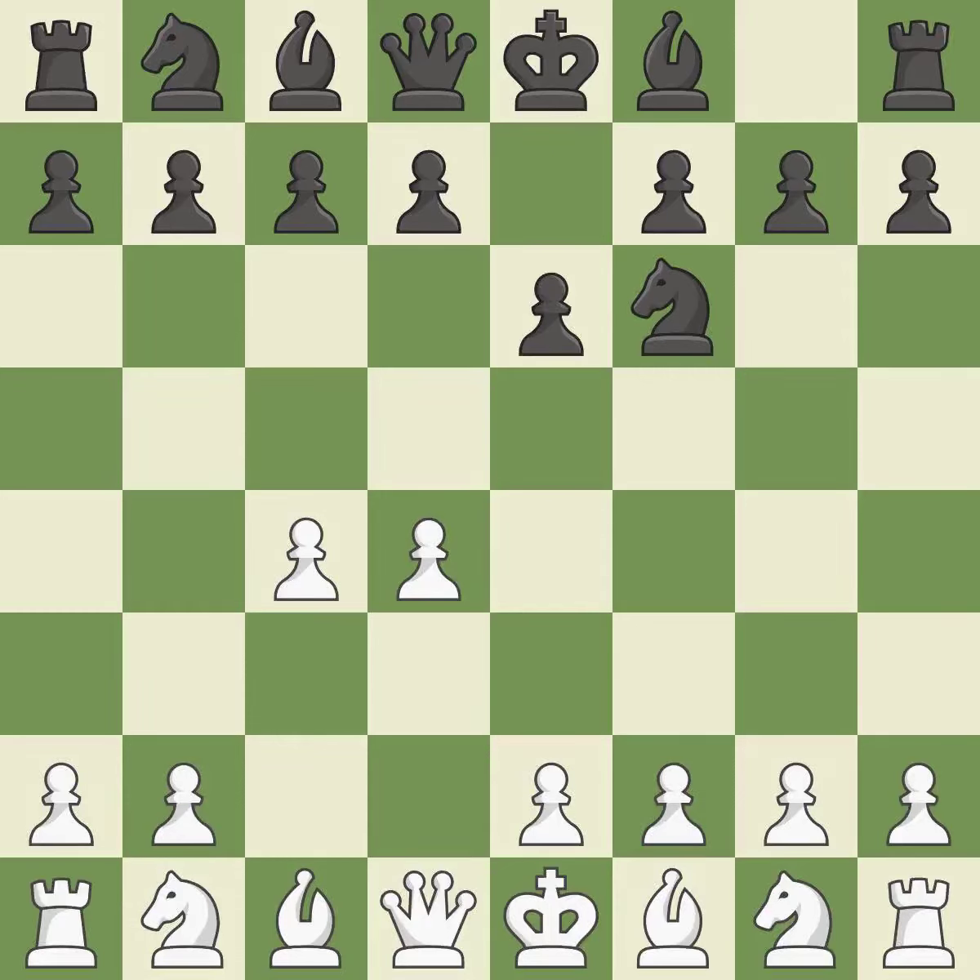The move E6 creates a line for the dark-squared bishop, sets up a rapid castle, and prepares to push a pawn to D5 and recover the piece if it is taken. NF3 develops toward the center, putting pressure on the E5 square and adding another defender to the D4 pawn.